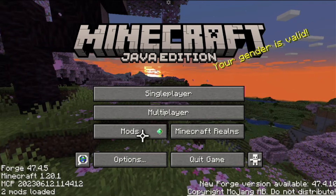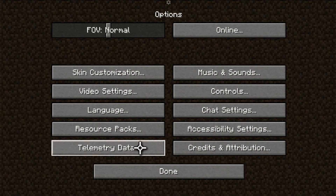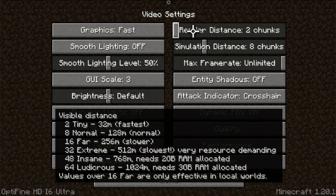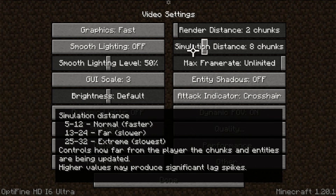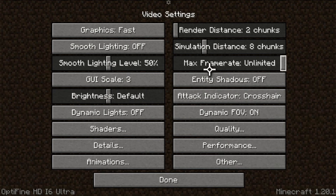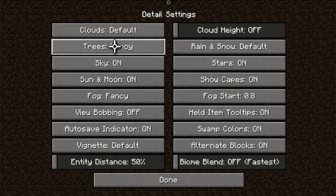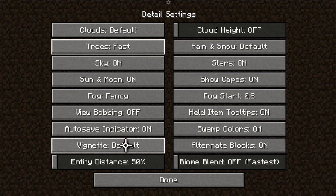Right now I'm using Mobile Glues with these video configurations. Render distance is set to 2 — which is pretty much the minimum. Simulation distance is 8. The guide says: 5–12 is normally faster, 13–24 is farther but slower, 25–32 is extremely slow — that depends on your device. I have max frame rate turned off, entity shadows off, GUI scale doesn't matter, smooth lighting turned off, and fast graphics. I also have fancy trees enabled, but I'm going to switch those to fast for more performance.